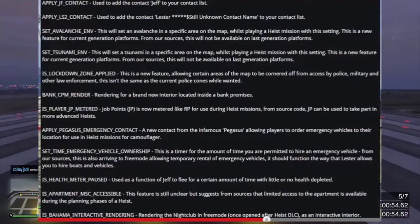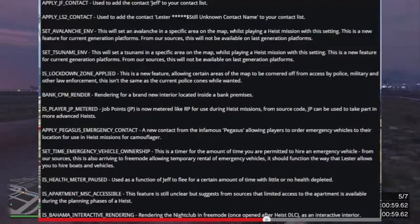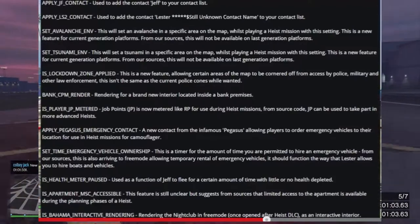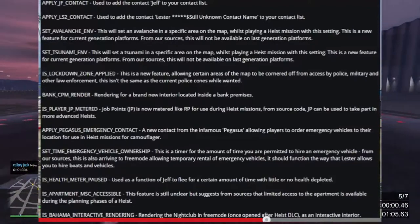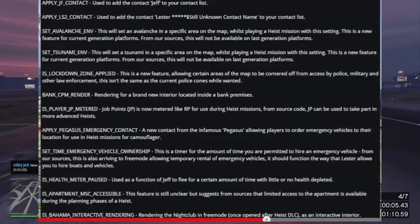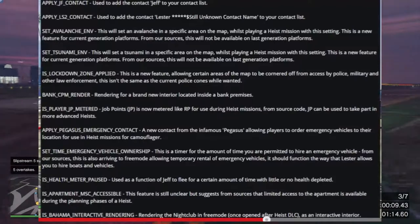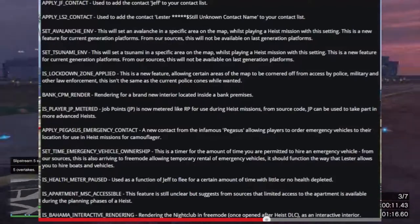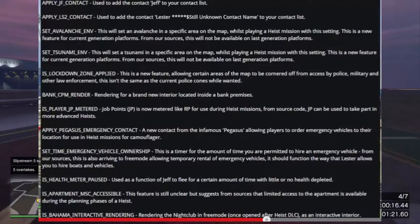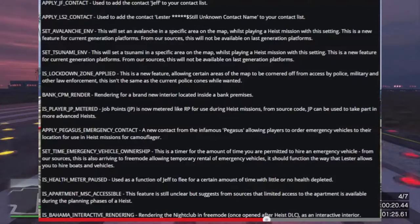Next there's 'Set Underscore Avalanche ENV' — this will set an avalanche in a specific area on the map whilst playing a heist mission. This is a new feature for current generation platforms. From our sources, this will not be available on last generation platforms like the Xbox 360 and PS3.